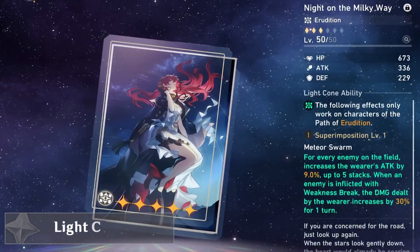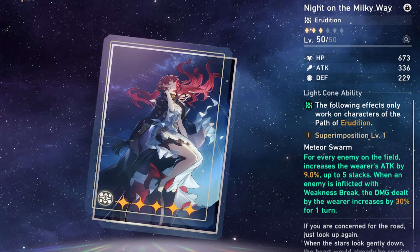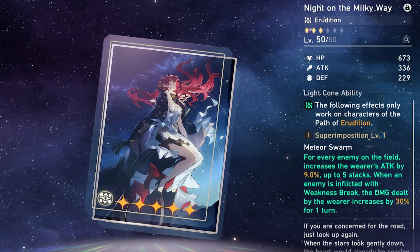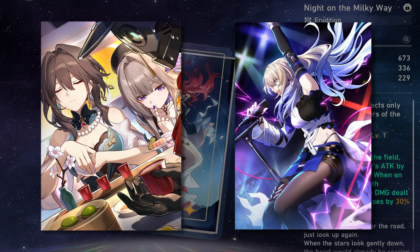It's recommended that you use her Light Cone Night on the Milky Way, as it perfectly supports her main strengths: area damage and fast clear. Every enemy increases her damage and after breaking their weakness, she gets a large damage boost for that turn. However, if you don't have it, you could use another Light Cone such as Geniuses Repose or Make the World Clamber, as they both benefit her main purpose of heavy area damage and fast clear.